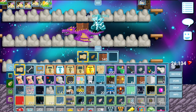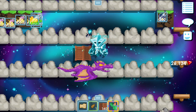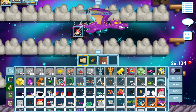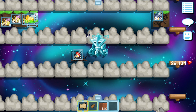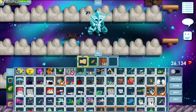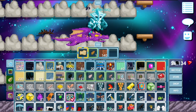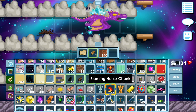Then I should have one pocket lighter here. What you do next, you just fire up this and boom — then I need a fire hose. Boom, and then we have 72 flaming horsia chunks.